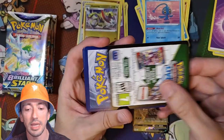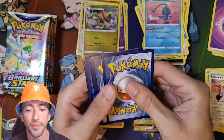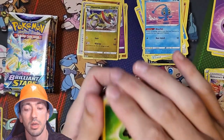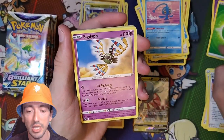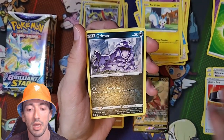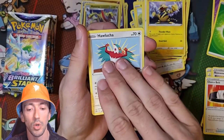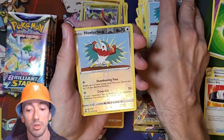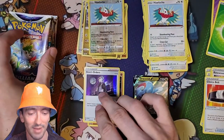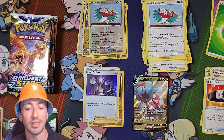We've got a Black Code again. And what have we got? We have a Grass Energy, a Stonjourner, Pachirisu, Choice Belt, Grimer, Shinx, Bidoof, Electabuzz, Hawlucha, a Reverse Holo Hawlucha - so Double Hawlucha - and... Holo Boss's Orders. Hate when the Holo is just Boss's Orders in these.